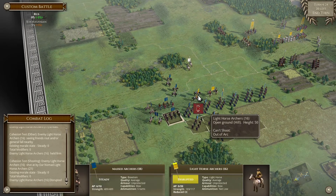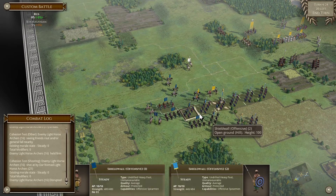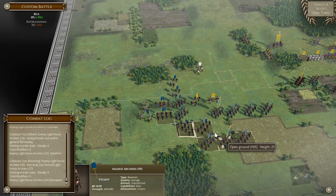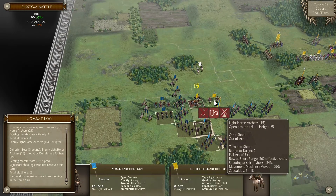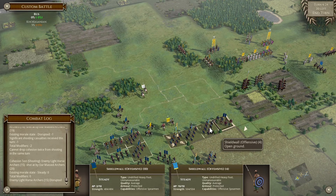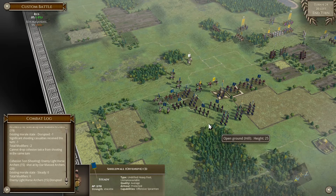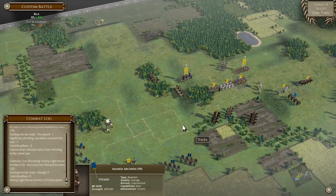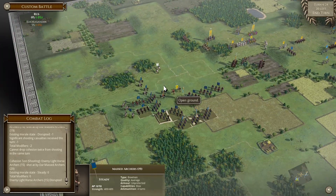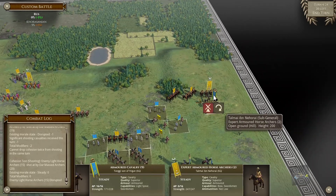We can move - maybe like so. Two of them are disrupted. The idea here is basically just to rout these two units - we'll do it now or next turn, unless of course he decides to run away.